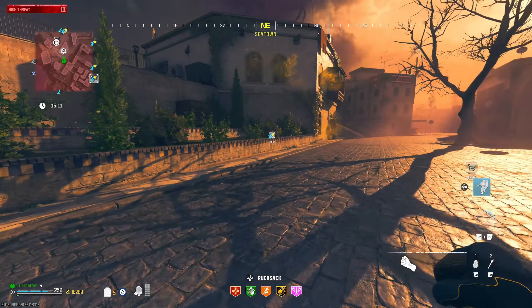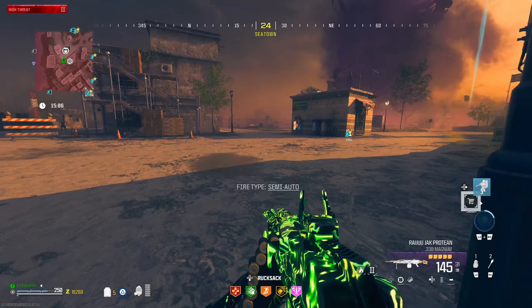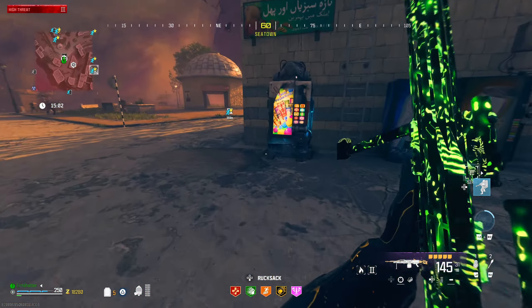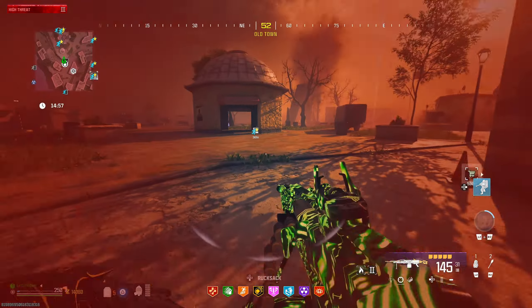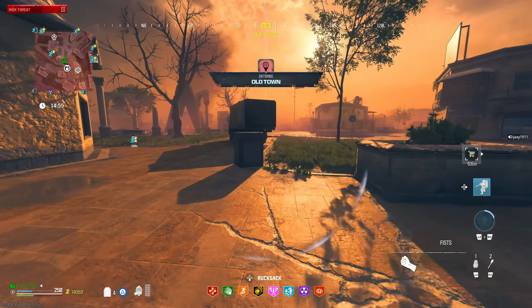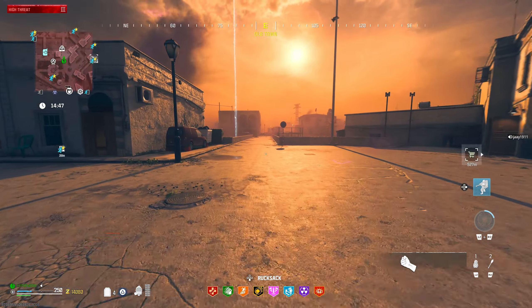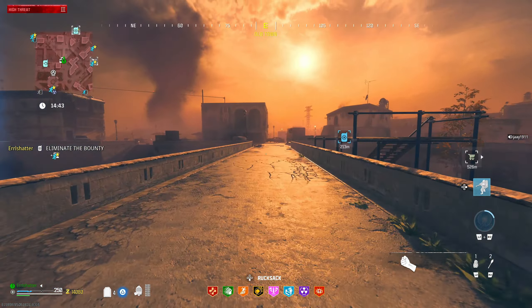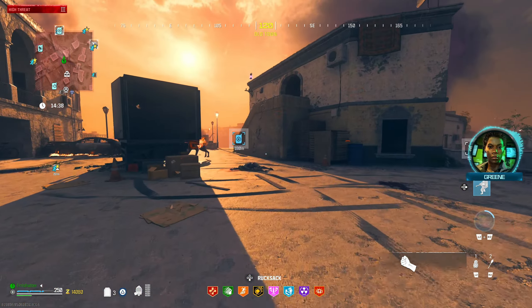Going to buy these perks and see if the triangle contract is available. Look how slow I am with the gun out running — it's actually kind of insane. Then you swap to fist and immediately notice the difference: zoom, zoom, zoom. The triangle contract isn't there. I wonder if any of them are available. We might have to go pack-a-punch level three pretty close to immediately here.